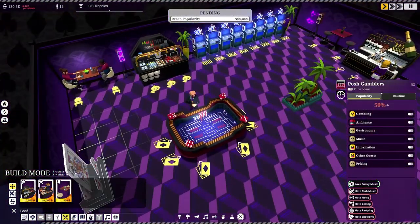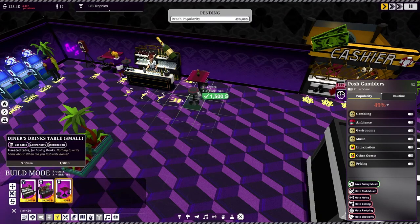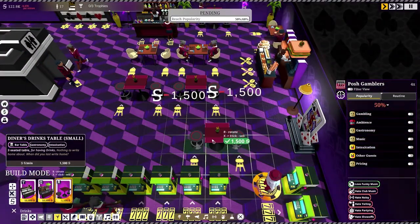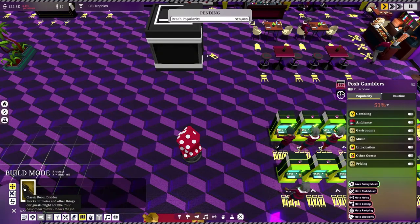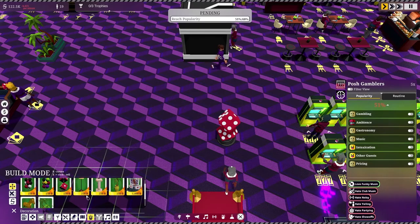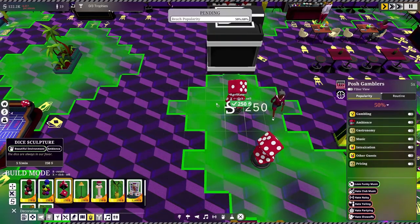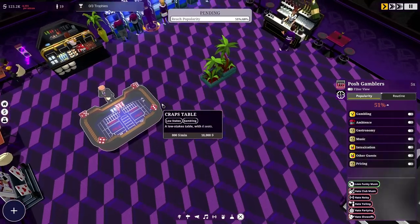We want to keep people in different areas — that would be ideal. Let's put another drink table up here. I noticed there's a room divider option — we can also change the floors. The room dividers don't seem to provide much value on their own, but they might be useful later on for separating sections. Let me move a slot machine out and rearrange things a bit.